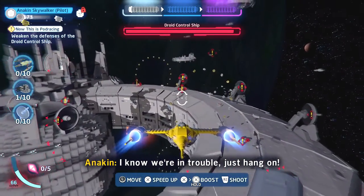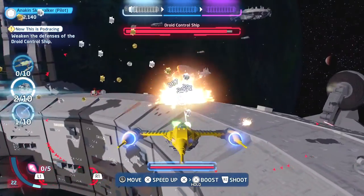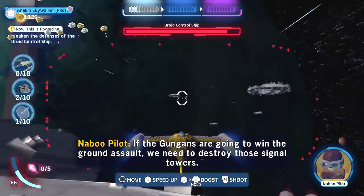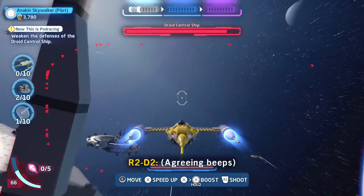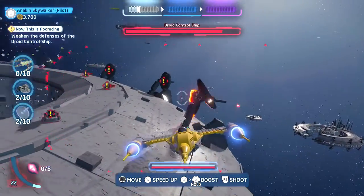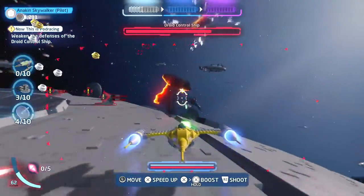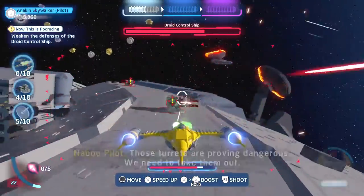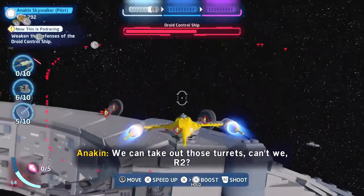I know we're in trouble, just hang on. If the Gungans are going to win the ground assault, we need to destroy those signal towers. Come on R2, let's shoot those signal towers. Those turrets are proving dangerous — we need to take them out. Can't we R2?